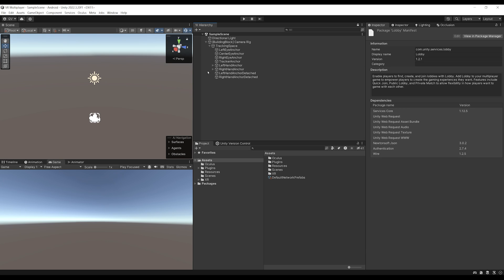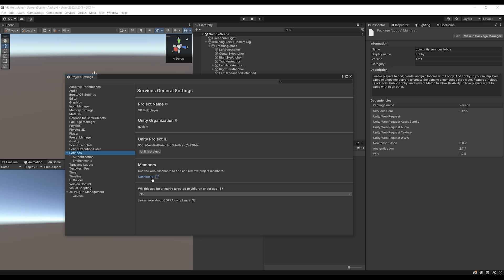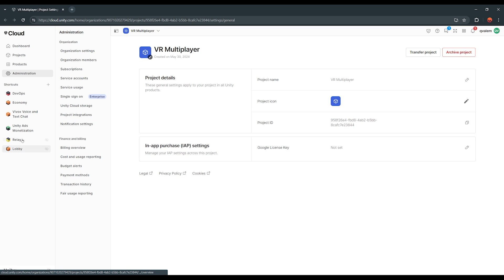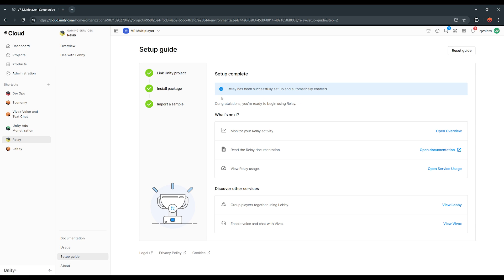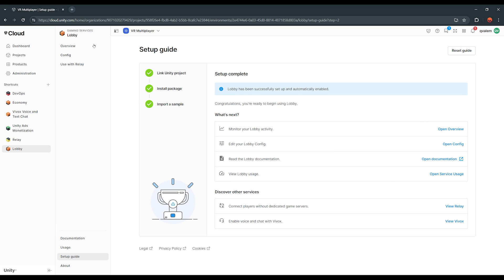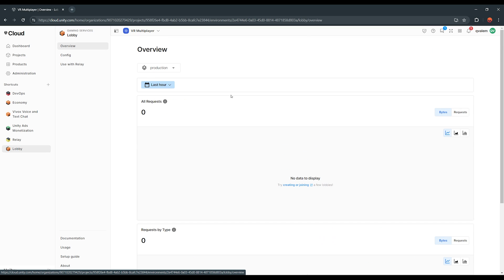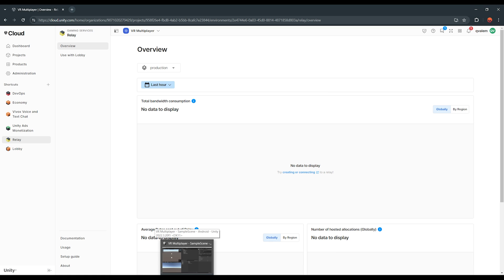One last thing when downloading these three multiplayer packages: make sure they are active in the Unity Services. Go to Edit > Project Settings > Services and click the Dashboard icon, which sends you directly to the Unity Dashboard for your project. There you can see Relay and Lobby listed. Click on Relay, then Get Started, Next, Next, Finish to enable it. Do the same for Lobby. Now both Relay and Lobby are enabled and you can see usage data for your project.